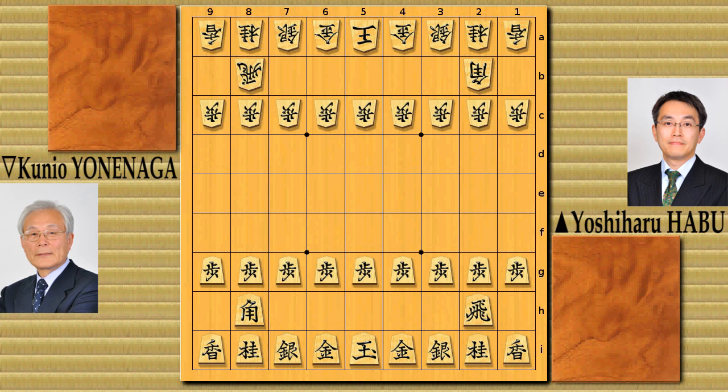In the previous term Yorenaga took the Meijin for the first time in his career, but in the next year here comes the challenger Yoshiharu Habu, and he takes the Meijin for the first time. So this game three is very interesting. Habu used a very unusual strategy which is very funny, and he could actually win this game. So let's take a look at this interesting game.